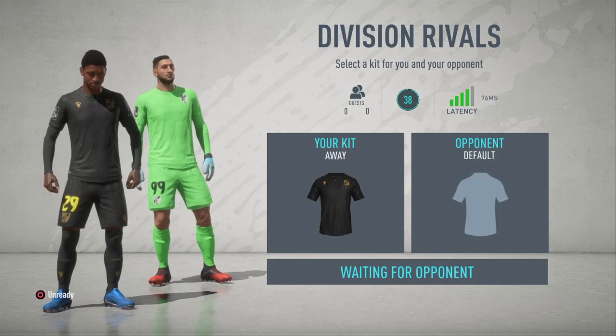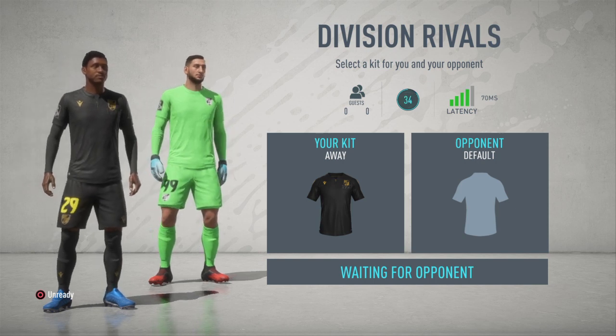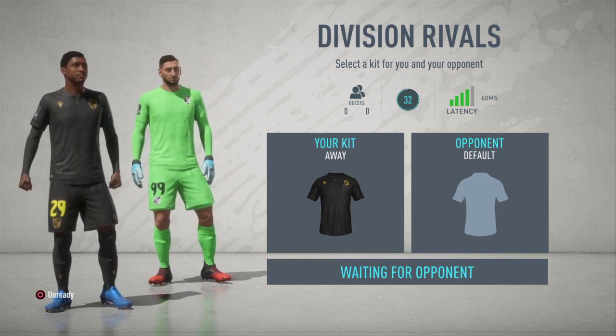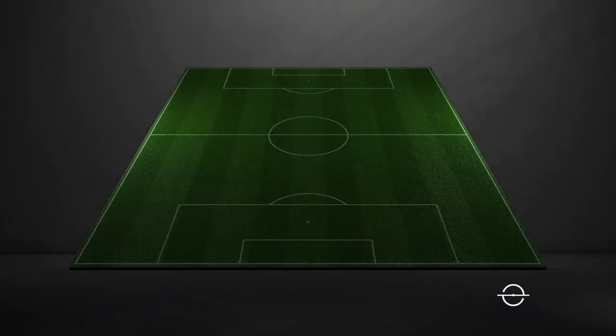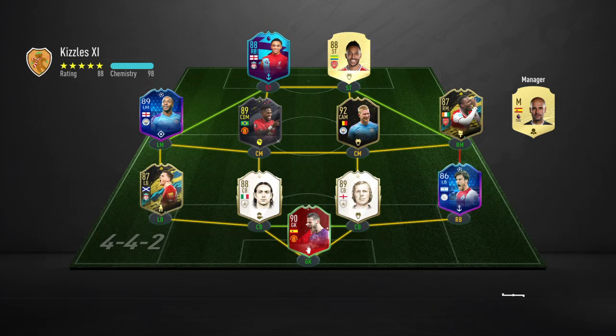The first thing you've got to do is go into a game — if this guy wants to join, yeah, there we go. Okay, so you go into a normal Division Rivals game and you need to listen very carefully to what I say. This guy's got Alexander Arnold up front.